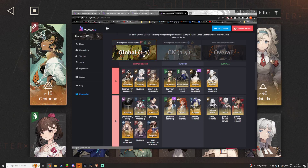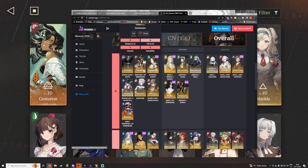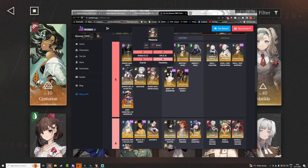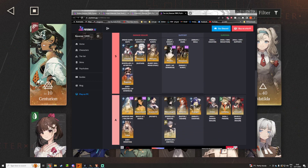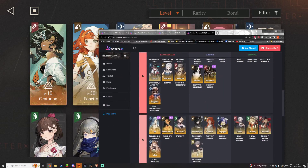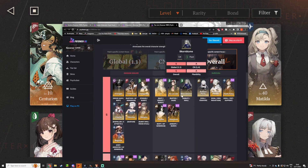So we go here, we go to the tier list, and then we see which patch everything is rated for. I usually don't bother with global or CN — I just go overall. So if I look at it, I have Centurion on S, which is really good. I have Lilia on A, that's also very good for support. I have Sotheby leveled up and I'm currently in the process of leveling Bkorn — I still can't pronounce the name.